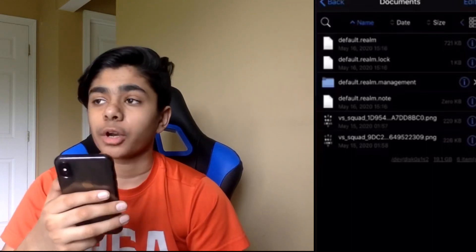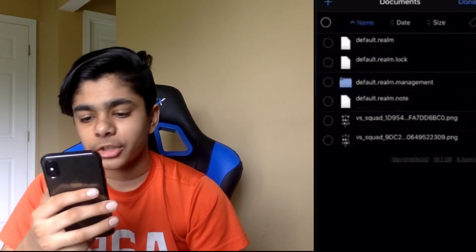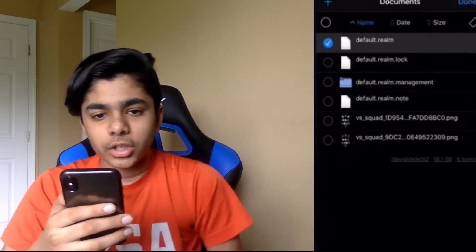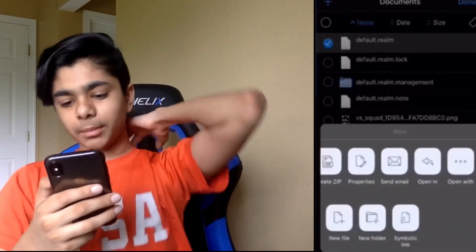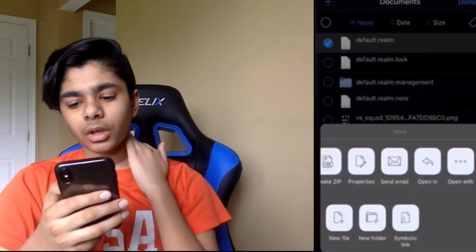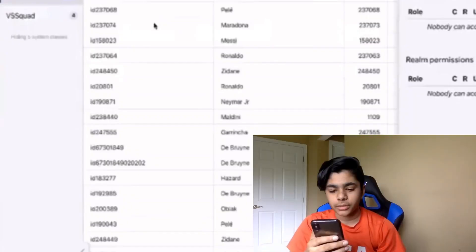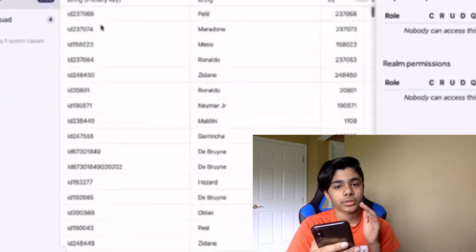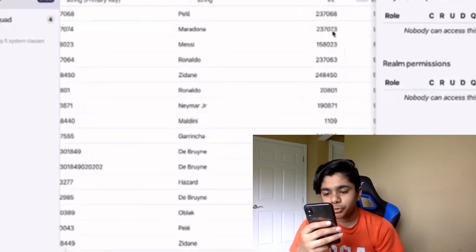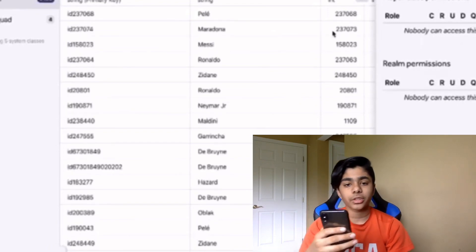Once you see that default.realm, tap on it and you're going to share it to your computer, because once you're on your computer you're able to edit the players. Click 'Send Email' and email the realm file to your computer. Once you're on your computer, open the default.realm file and you'll see all the player IDs right there — everything is available and you can change anything.